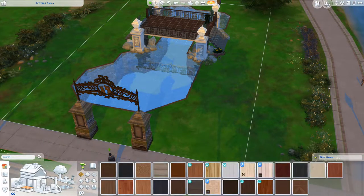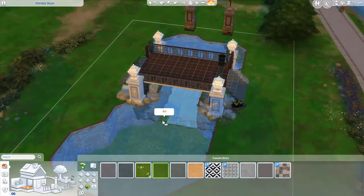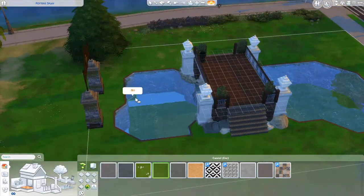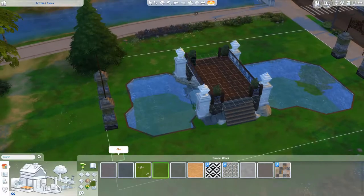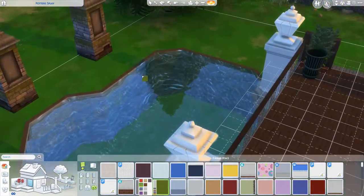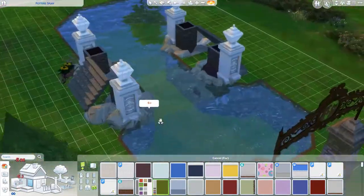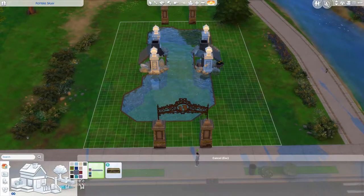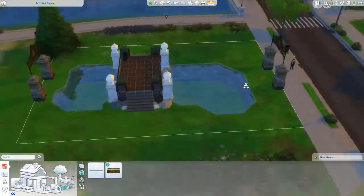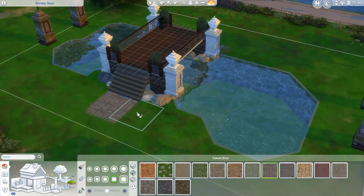To make it look more like a pond instead of a pool, I added grass as the floor in the pool, and then for the walls I looked for a green wallpaper. I think that just helps so much to make it more realistic and not like, oh there's a giant pool above a bridge. And here's where you take some creative liberties and add some rocks and flowers wherever you'd like, and some trees. And voila, you've got your own working Sims bridge.